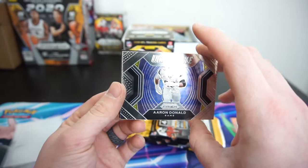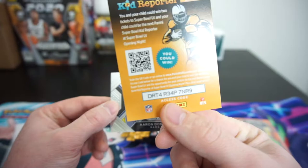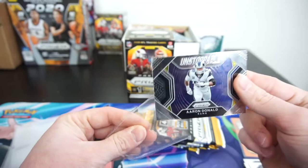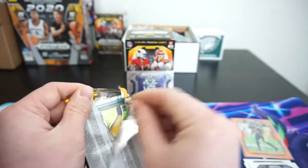We got an Unstoppable Aaron Donald. I freaking love Aaron Donald as a defensive player. He was injured. Panini Prism Unstoppable — I'm going to say this was better than the Devin Bush in my opinion, since I'm a big Aaron Donald fan. I'm going to put that in the background.